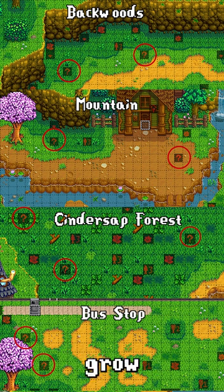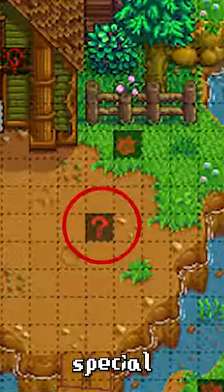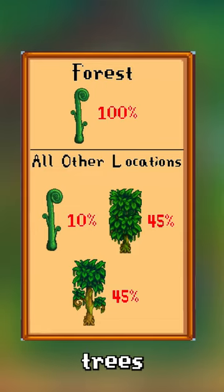Most locations have special tiles that grow new trees. On each empty special tile, these rates decide what trees to spawn.